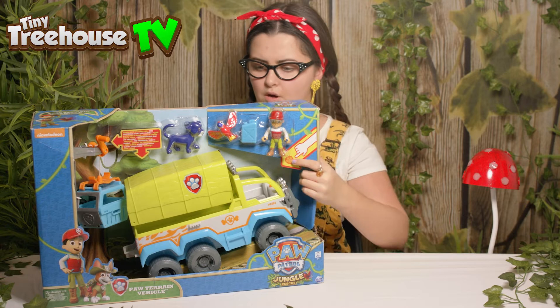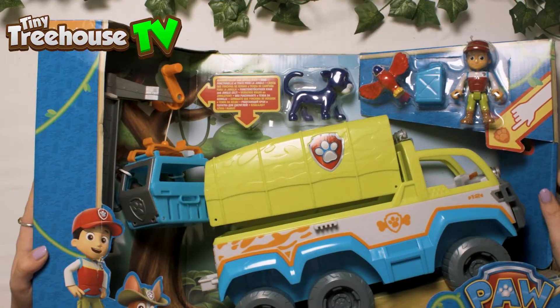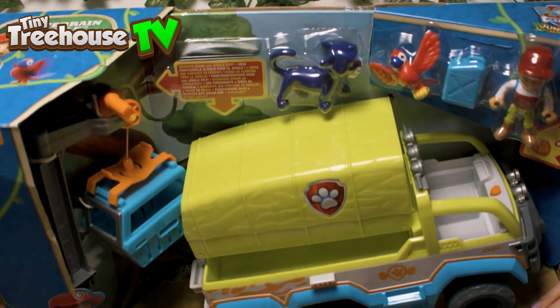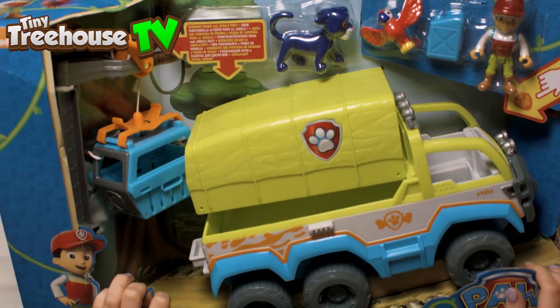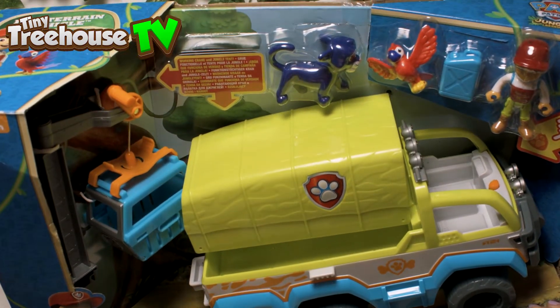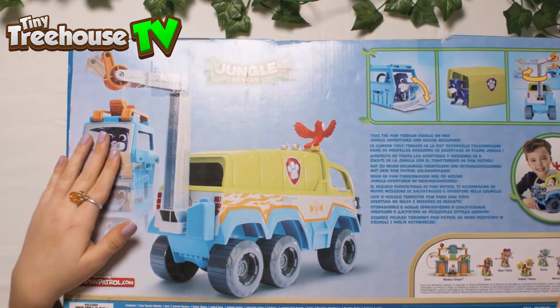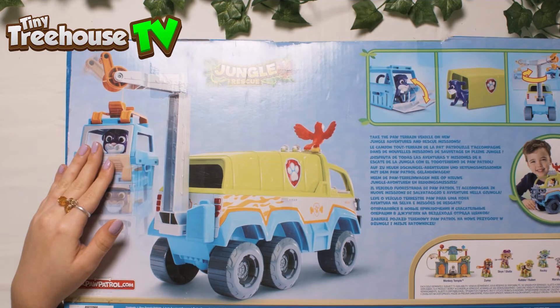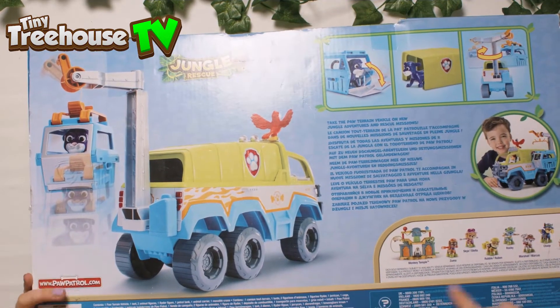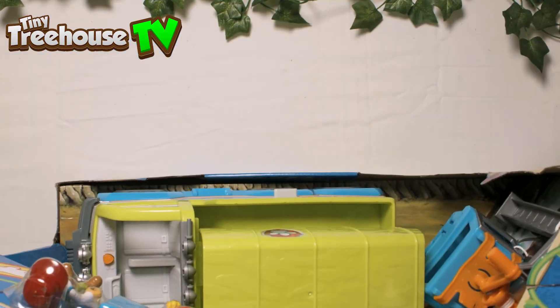So let's have a quick look at the box. Whoa, boys and girls, look at this. Oh wow, it actually works — a working crane and a jungle tent! It includes the batteries, well that's always good, isn't it? Let's have a look on the back. Wow. Take the poor terrain vehicle on new jungle adventures and rescue missions. And there's so much more in this collection — we can collect two! Well then, let's open up the box.